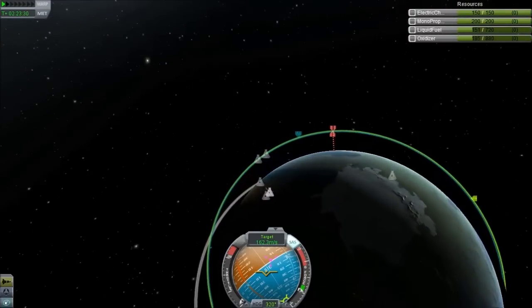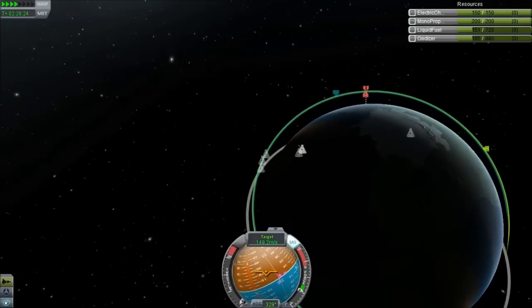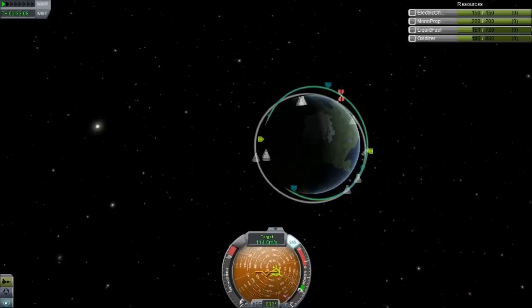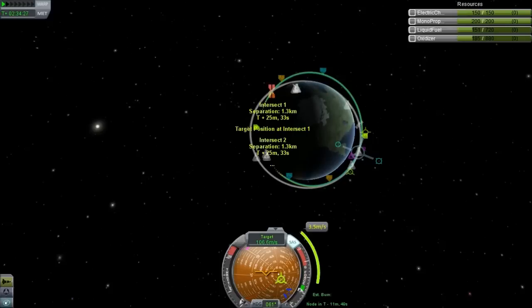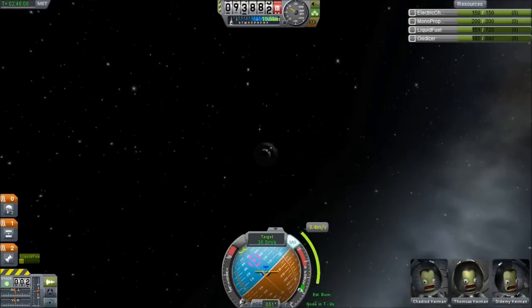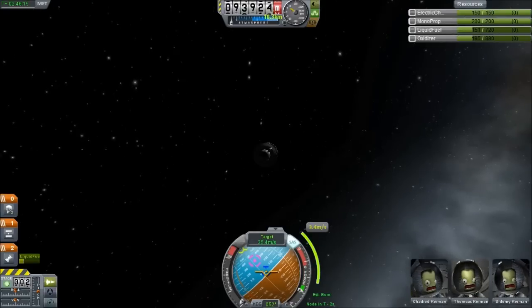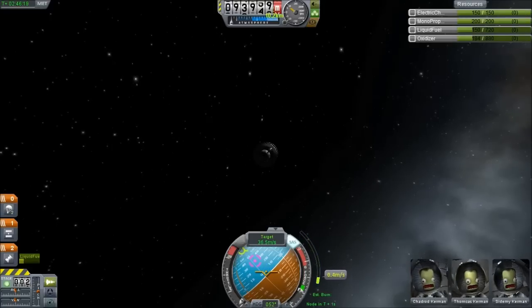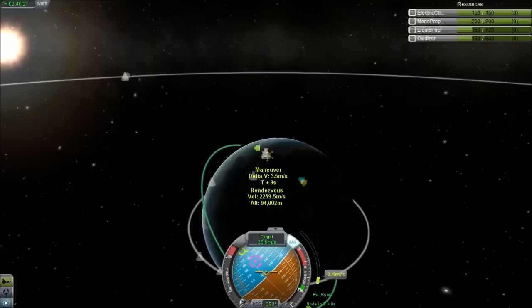It now says 4.2 kilometers — that means we're practically passing underneath the object. Once you get a really close encounter you're happy with, go back to the maneuver node system and find a point in the orbit to burn to bring your orbits close together. This is essentially a very short Hohmann transfer orbit. Drop the maneuver node on the orbit, burn to make your apoapsis the same as the target, then slide it back and forth until the intersection gets to essentially zero.